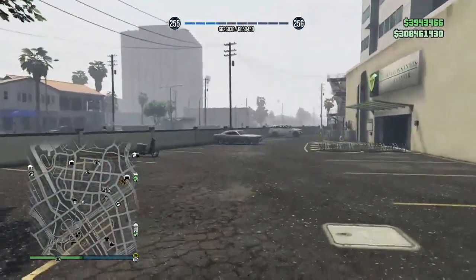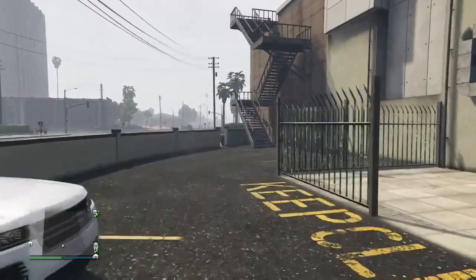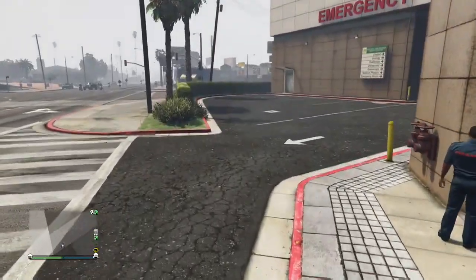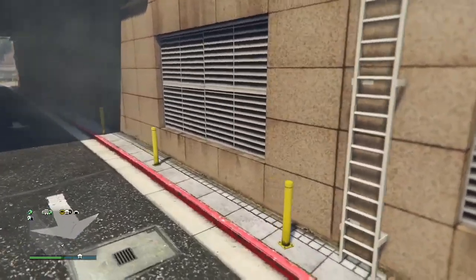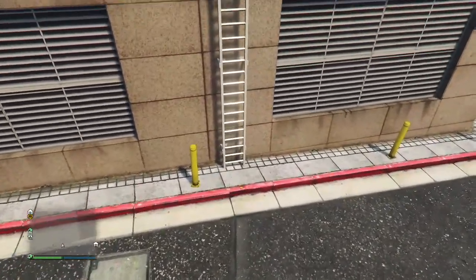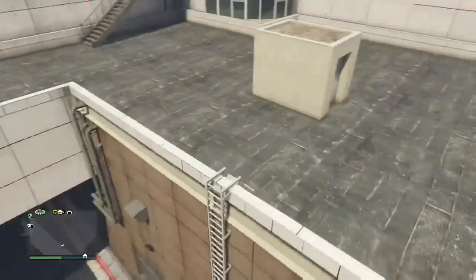It's a little disorienting — usually it spawns by the staircase, but it's all good. As you can see, we're invisible and off the radar right now. If you had any friends in the session, they wouldn't be able to see you at all. At this point, make your way up to the ladder on the hospital — I had some trouble finding it while invisible, but now we're heading up there because there's a helicopter.